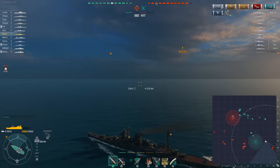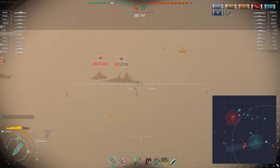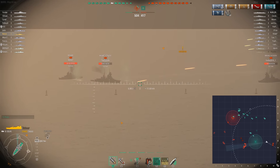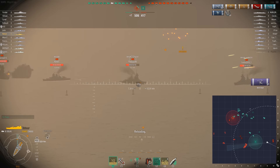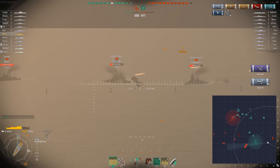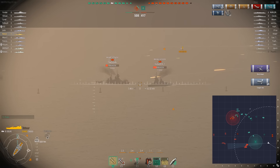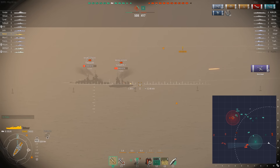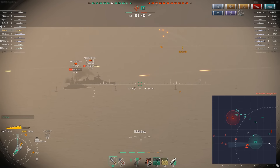There are enemy aircraft trying to get to our aircraft carrier, so I'm going to try and cut them off, squeeze them against the border, and use my defensive fire. We've selected the primary target with our cursor and turned on defensive fire. I'm still going to focus with my guns. Make sure you work in the cursor targeting, especially if you're running the manual AA targeting skill.